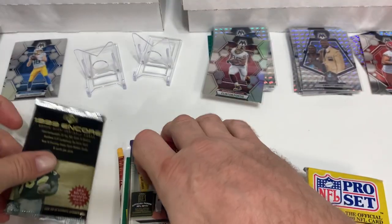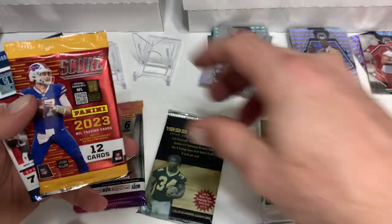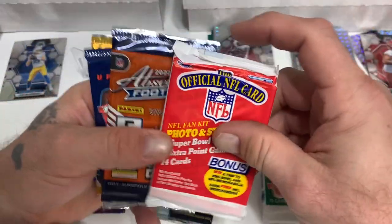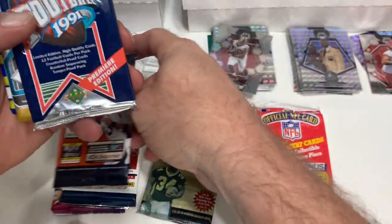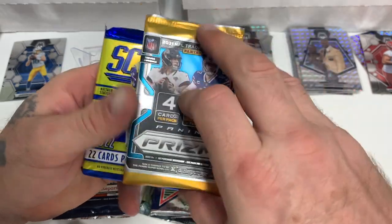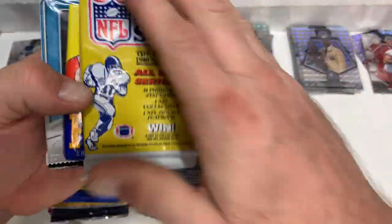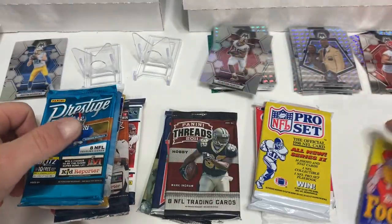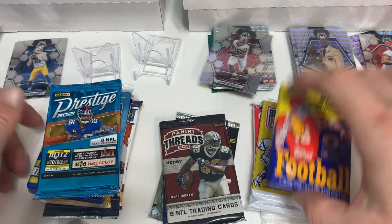So we got the '99 Upper Deck Encore — there must be no shortage of that, I see it in every box. We got some 2021 Mosaic, some old Flare, Score 2023, Chronicles 2021, Pro Set, Absolute — not a fan of that product — '91 Upper Deck, Prism blaster, a fat pack of Score 2022, more Pro Set, '88 Topps — not hating that — and Prestige. Looks like we got definitely more modern in this round than usual.